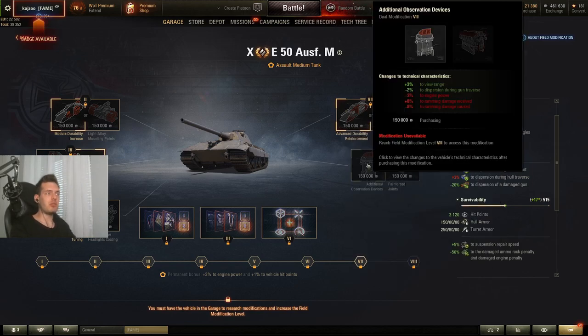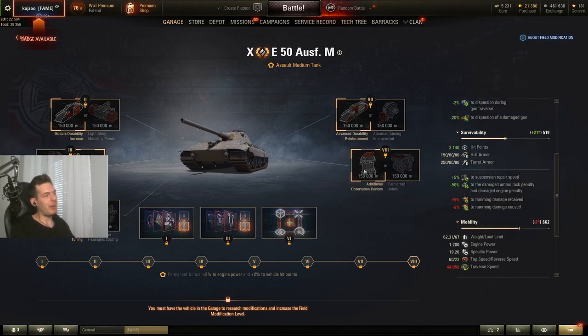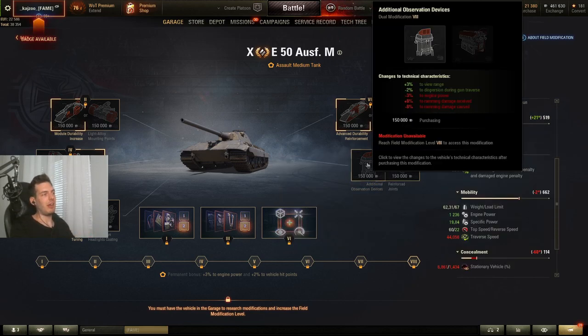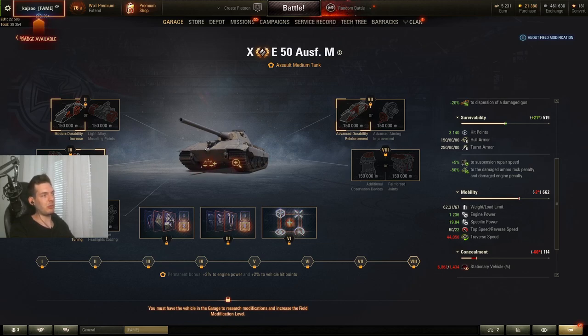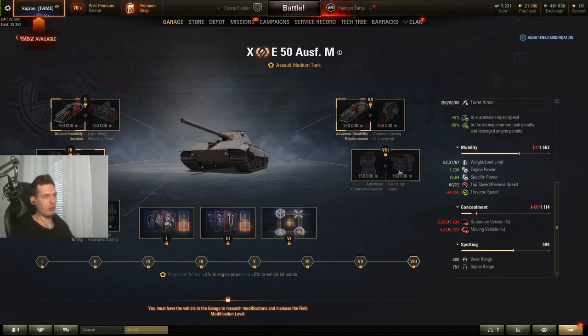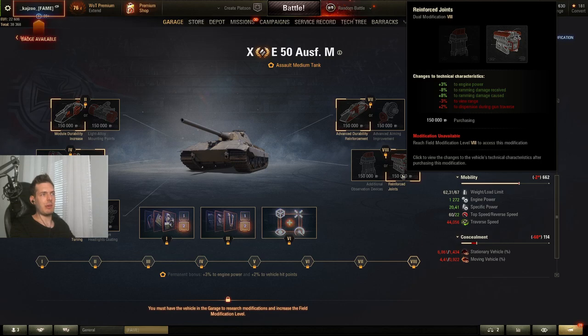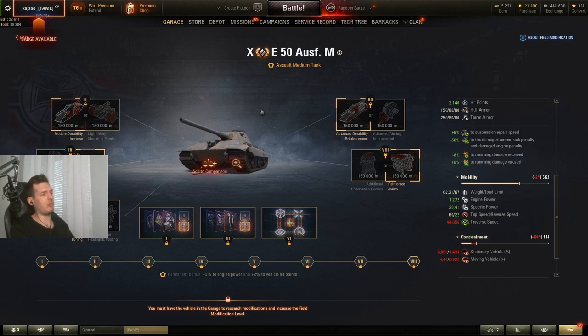On the fifth modification you have plus 3% view range and minus 2% dispersion during gun traverse at the cost of engine power, ramming damage received, and ramming damage caused. I think the view range gain of about 12 meters is poor value since you're fighting at close range most of the time and can cover view range with vents and crew skills. I would take the right option for the E-50M — plus 40 horsepower is really good, and it also gives you extra ramming damage, which matters because you'll be ramming a lot with the E-50M due to its speed.